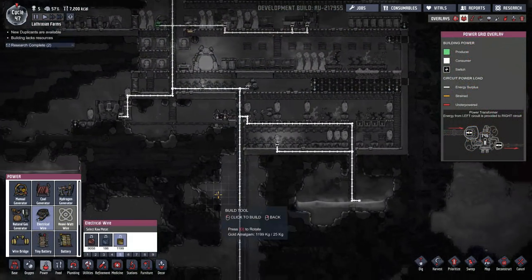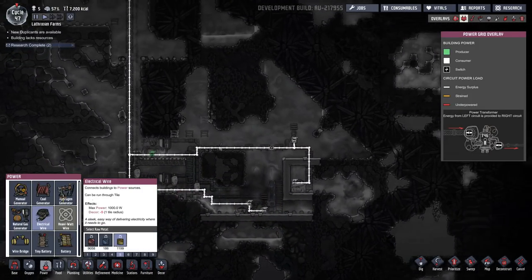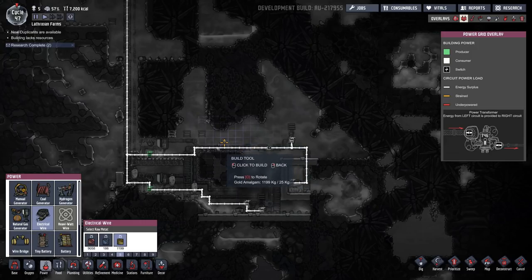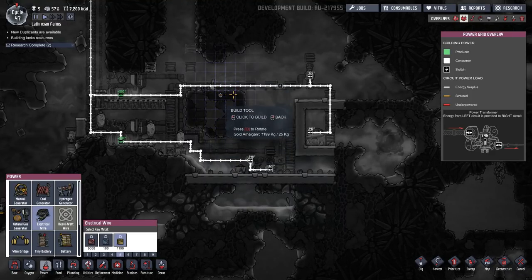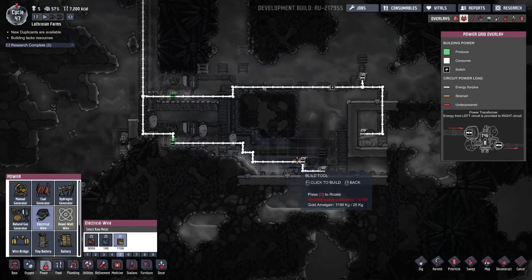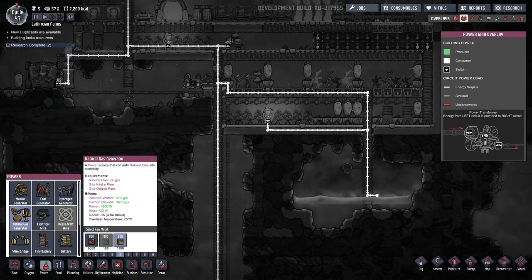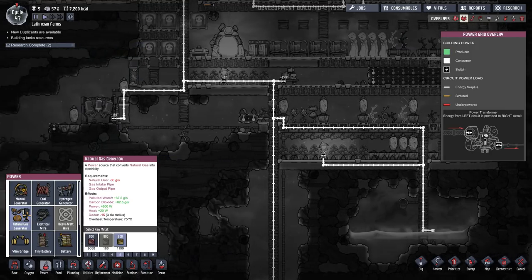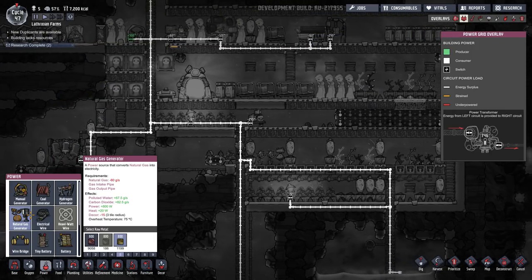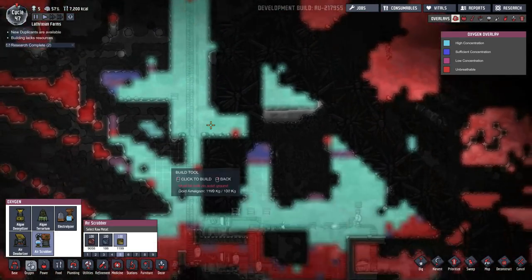I've let everything run for a while, and it seems like everything is working just fine, and we can actually add one more natural gas generator if we really want to, which can then go ahead and allow us to produce a lot more water. This is because our air scrubber here can definitely remove more carbon dioxide than three of the gas generators can actually produce, which is really good. Each of the generators can produce 82 grams per second of carbon dioxide, and a single air scrubber can remove 300 — that's why everything now is working.